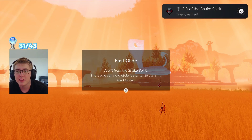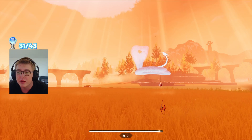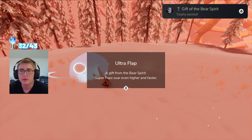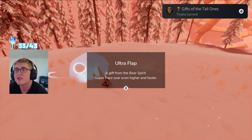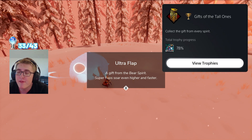Fast Glide — the eagle can now glide faster. Gift of the Snake Spirit. Gift of the Bear Spirit — we got Ultra Flap. Super flap, soar even higher and faster. And we got the trophy Gifts of the Tall Ones for getting the gift from every spirit.